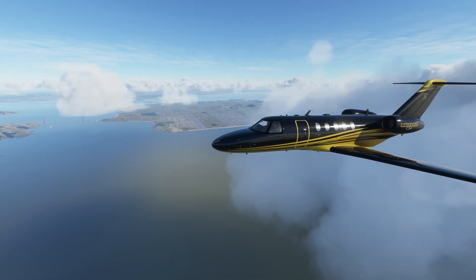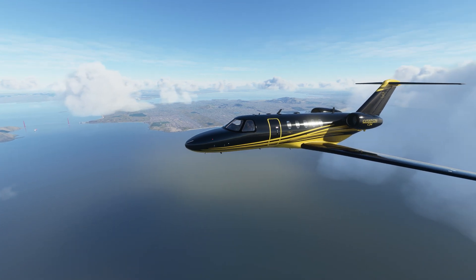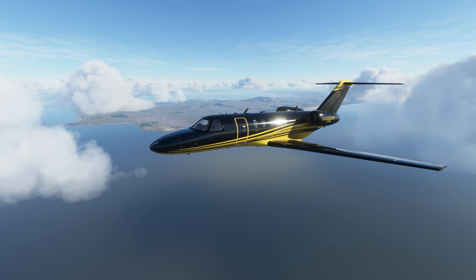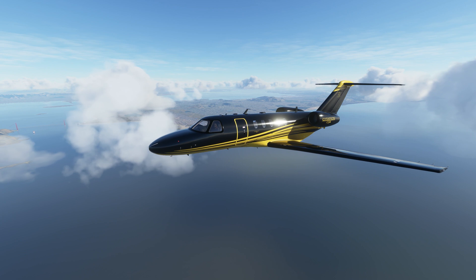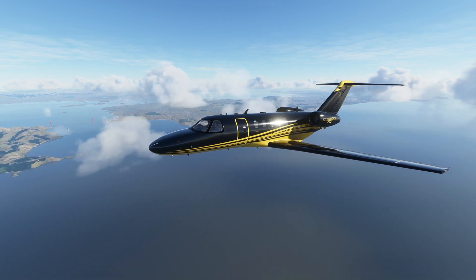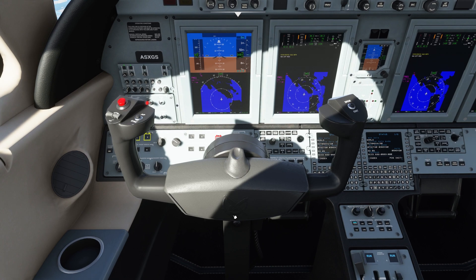Next on our list, stepping away from general aviation into private charter, we have the Cessna Citation CJ-4. This is one that has been seen in a couple of my videos already, but I felt it was necessary to give it some love here as well. This plane is an absolute joy to fly — a lot of fun. There's no auto throttle in this one, so it's hands-on all the way through for any throttle adjustment. However, it still comes with a fully functioning autopilot, ILS, and basic navigation instruments. The cockpit is extremely well laid out and very well detailed, and a nice step away from the G1000 and G3000 suites.